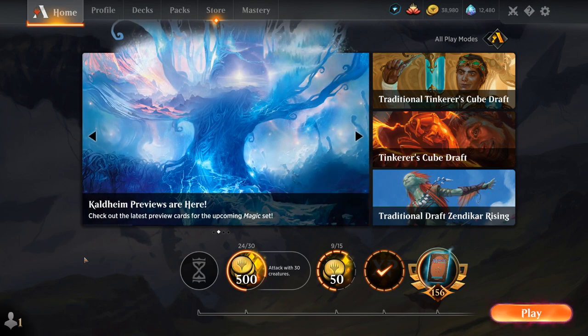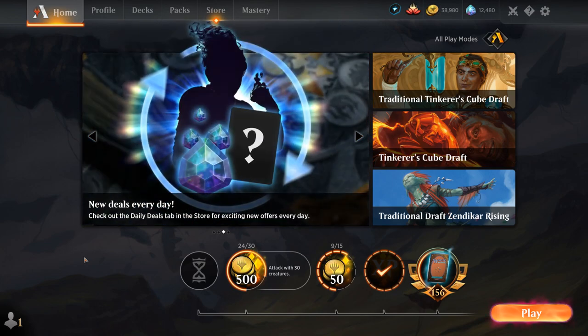Add more hand disruption and value engines against control, maybe more cheap interaction against creature decks. Can swap out some removal spells as well — Easy Prey for instance is good against rogue decks and the fact that you can cycle it is nice against control, so it's not a dead card. But against a red-green adventure aggro deck you would rather have Heartless Act or Eliminate, which lines up a little bit better.